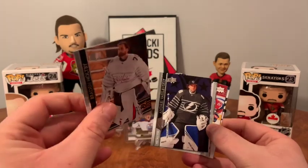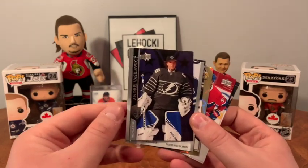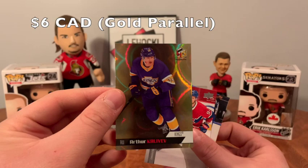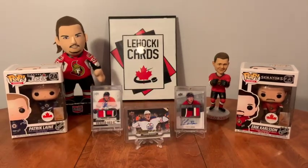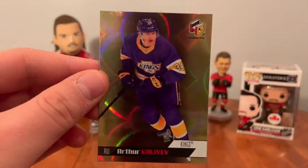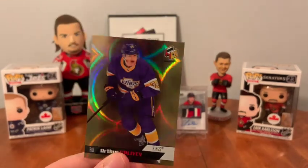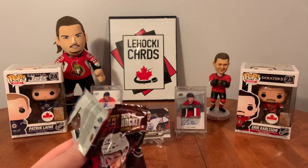Brayden Holtby. Oh, look at the creases on these — wow, these are damaged. Please don't be anything good in here. Vasilevsky, checklist, Schmidt. Oh, that didn't bend — so Kaliev! Cory Perry, DiGiuseppi, Clifford. Actually we have Arthur Kaliev here — holographics. Nice, that might be a gold parallel holographics — I think that's one of 60. I don't know, have to look that up and see what the regular Kaliev looks like.